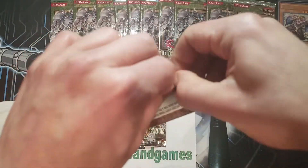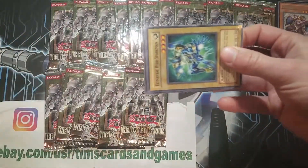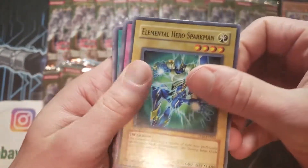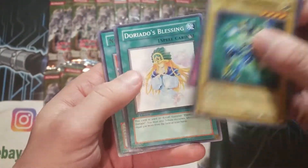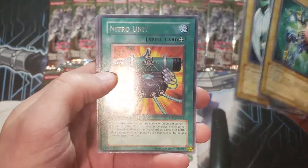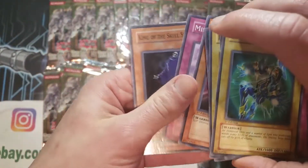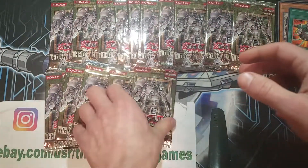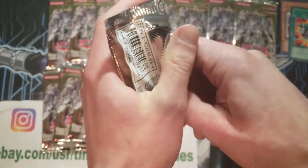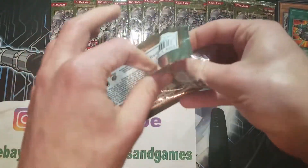Very cool pull, just in two packs. Totally forgot that there are some great E-Heroes in here as well. So here's another Sparkman — it's a great common. An Avian — I think it's Avian — a Nitro Unit Rare, Mis-Polymerization, and King of the Skull Servants, that's a cool common as well. Great commons in this set. Overall, not a bad set — a pretty solid set if you think about it.